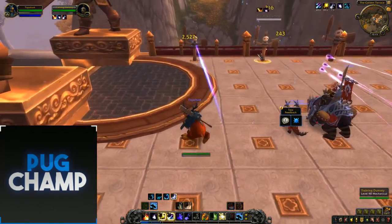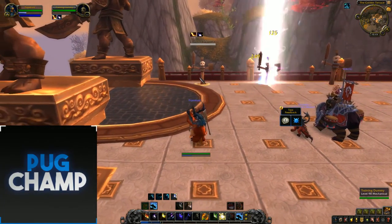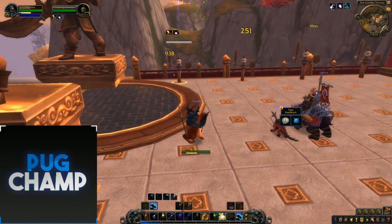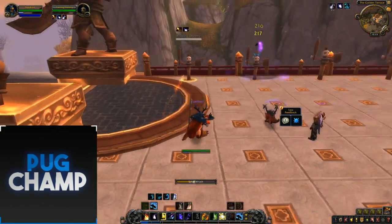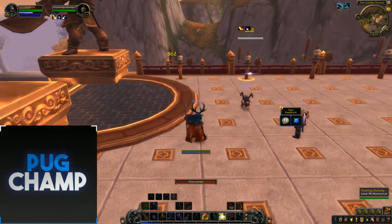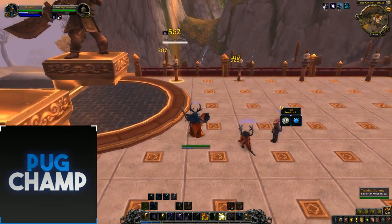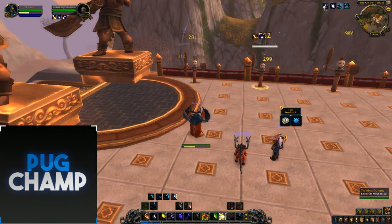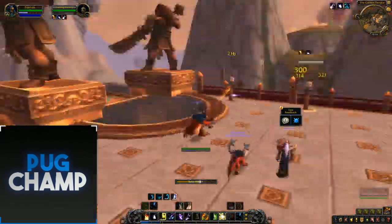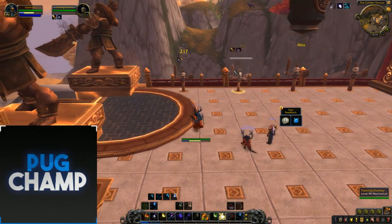In fights like Command where you're going to have small bursts of adds, you want to be saving your Astral Power for those bursts of adds, so when the adds come down you can have like two Starfalls ready. Obviously you can cast while moving in Stellar Drift, so you can use your Celestial Alignment so you're getting more spell damage and just dot up freely. Make sure you're keeping up your dots because that is going to be your main passive source of Astral Power. If you're not dotting up, your Astral Power is going to be really, really low — so you've got to make sure dots are up as much as possible and make sure you're getting down the Starfalls.